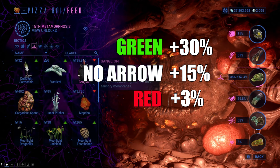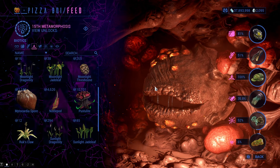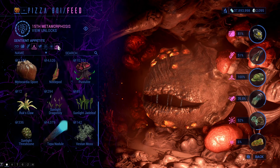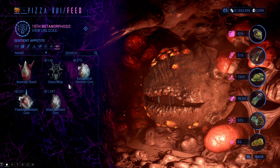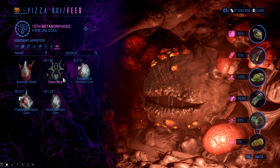There are some resources that are exceptions to this rule. For example, Pustillite will fill the meter up two times more than it should, so for the red arrow that's 6 up — it is a very good resource to have. There is also a special group of resources called the Sentient Appetite which will increase the appetite of Helminth for resources he dislikes with the red arrow to normal, and the ones from normal to the ones he really wants, the green arrow. You will need quite a lot of these resources so be careful with how you use them.